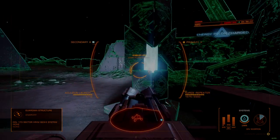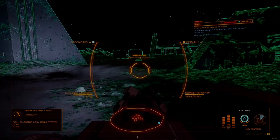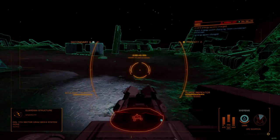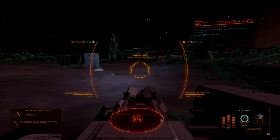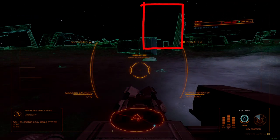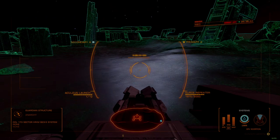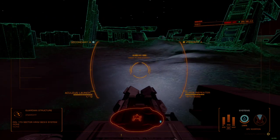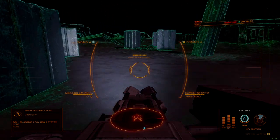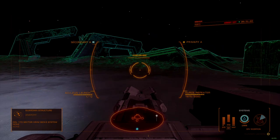SRVs have an easier time activating pylons from manual turret mode. Since I use a HOTAS, I'm able to move and shoot at the same time; if you are on keyboard or controller, you may need to stop and enter turret mode to fire from a stationary position. The route I take through the ruins uses landmarks to make turns at specific spots. This leaning structure has three destructible panels that you can shoot off to get Guardian materials — each is required for at least one Tech Broker item or synthesis recipe. From this leaning tower, turn left and drive towards the outside of the ruin, then turn right at the first archway, where you'll see another leaning structure with more destructible panels.